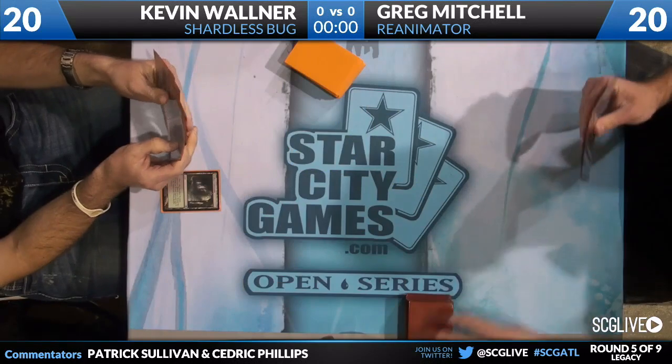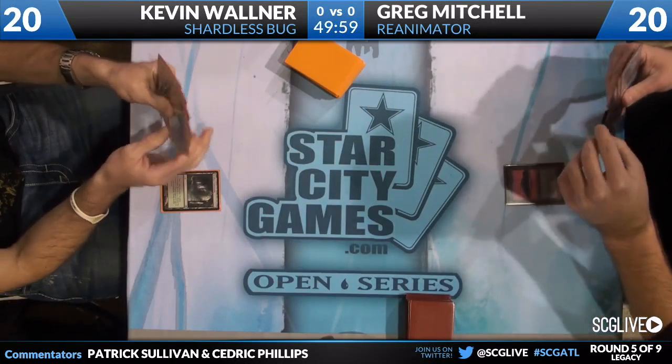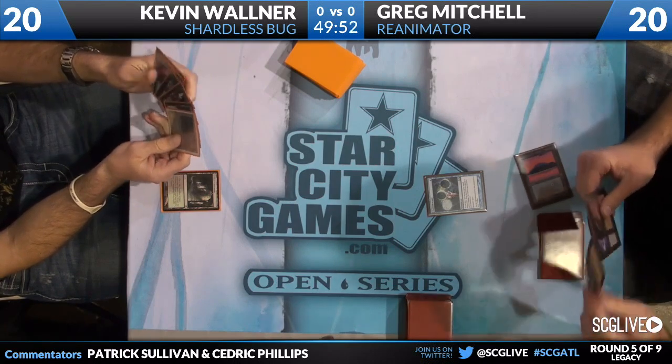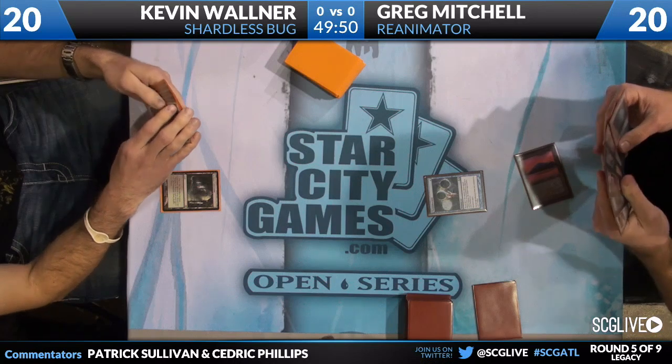On your right, you're going to see Greg Mitchell playing Reanimator — not your traditional Reanimator deck either. You'll find a couple Cabal Therapies, Shallow Grave, some Entombs. Shallow Grave is the big one here. Also four copies of Griselbrand and Emrakul, and two copies of Children of Korlis. He also has a couple copies of Goryo's Vengeance, four copies of Shallow Grave, and Tendrils of Agony in his deck as well. This deck is heavily based around Griselbrand — getting it into play and using that ability.